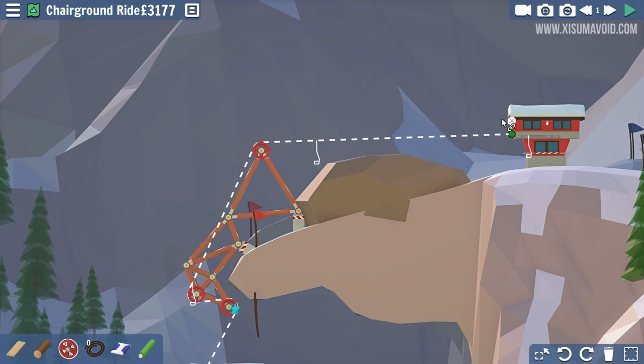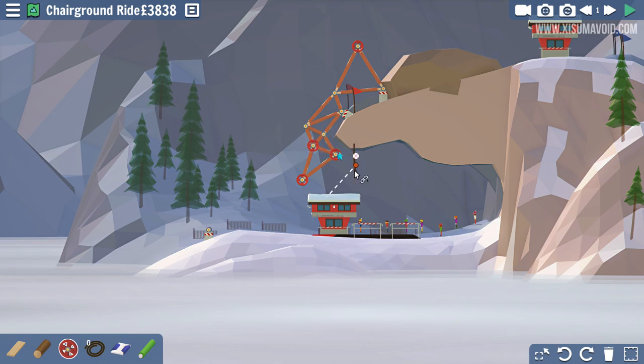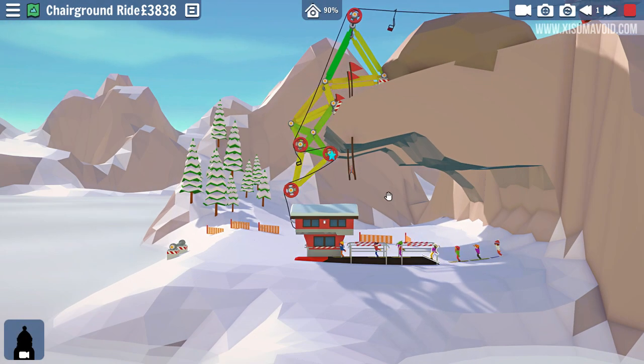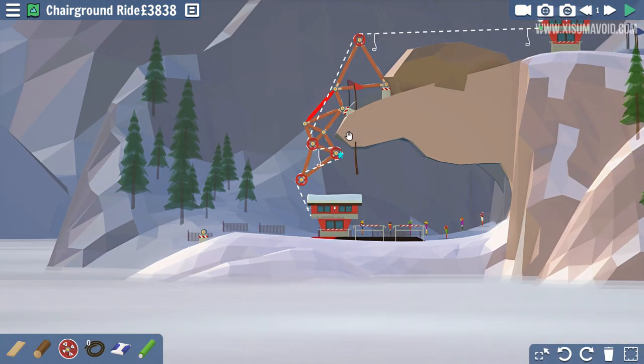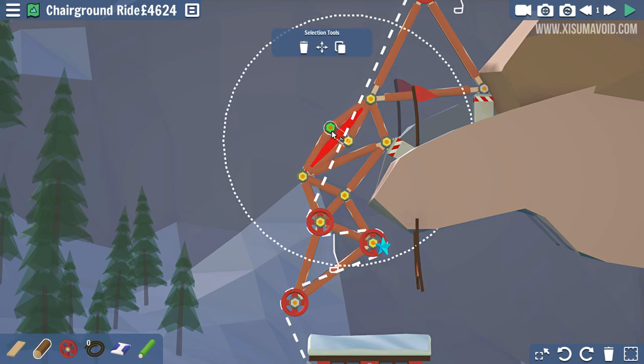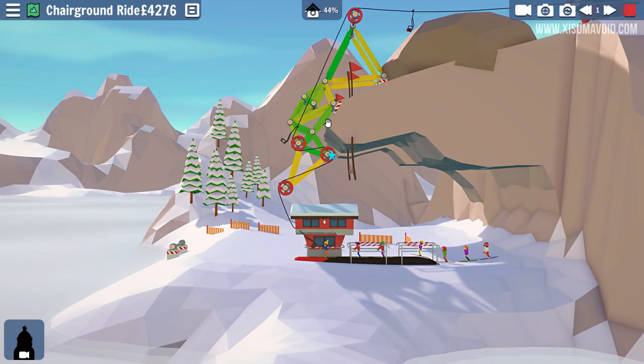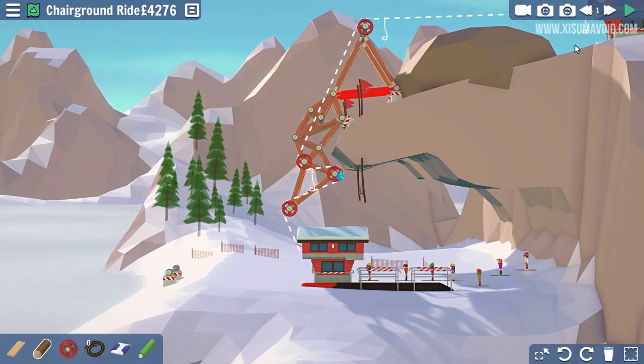We'll worry about everything else later. That needs to be higher, clearly. It breaks straight away — I think it's breaking because it's going through there. Now here we're really stretching, but if we put yet another one of these connections over here and grab it and come all the way back. I've found that you should just delete the original beam as well, because the stress is still on that one until it breaks. So then the stress gets diverted somewhere else.